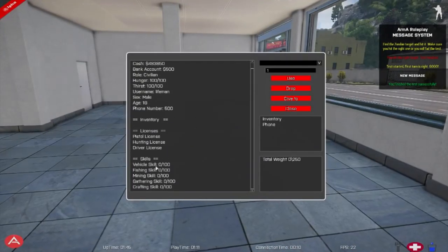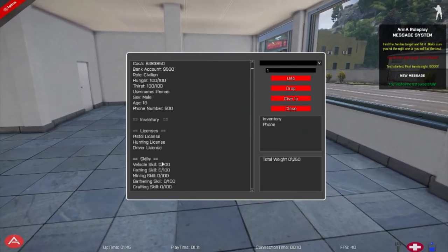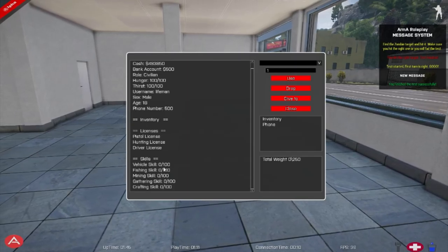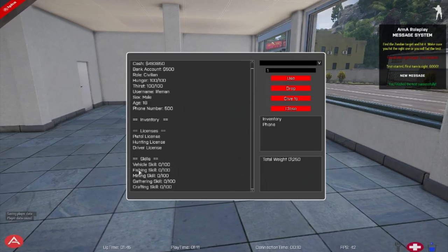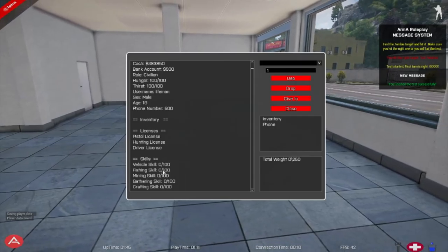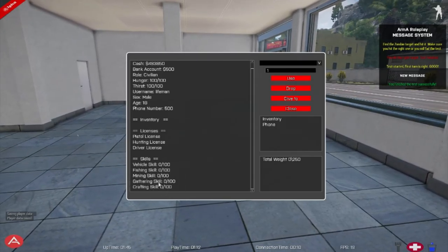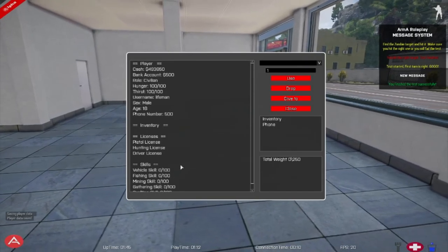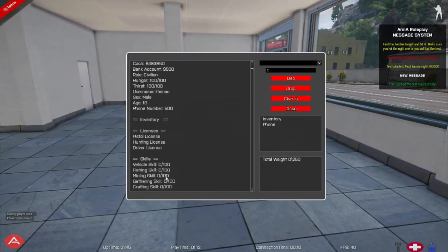And the skill system here — vehicle skills: the more you drive, the more skills you get, and the more vehicle skills you have the better vehicles you can buy. Fishing: the more you fish, the more skills you get and the better chance of catching more fish at a time. The same applies to farming. Craft skill is for certain items you can craft, and mining is also for certain stuff you can mine.